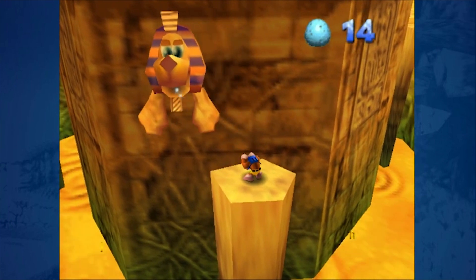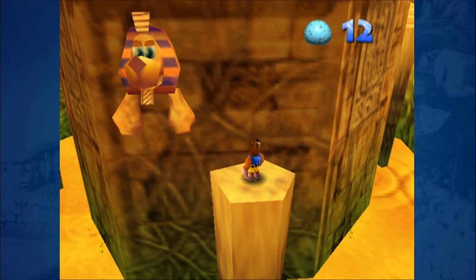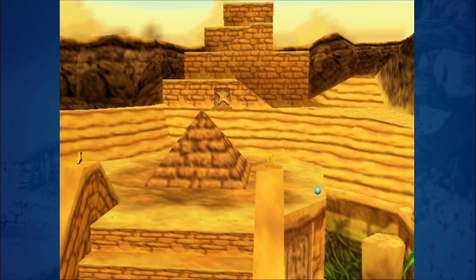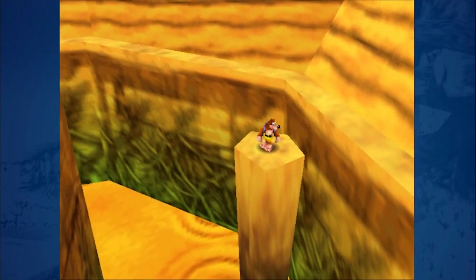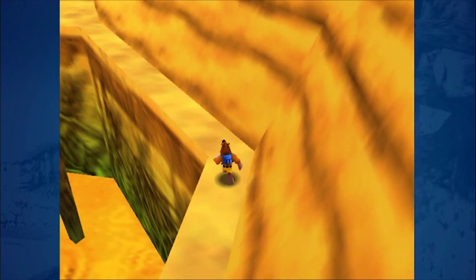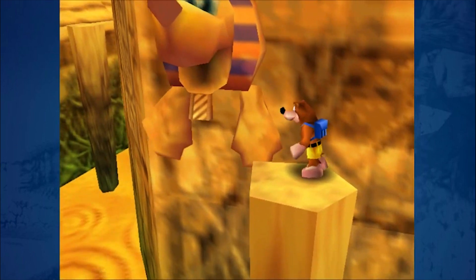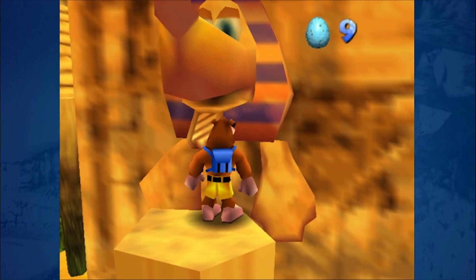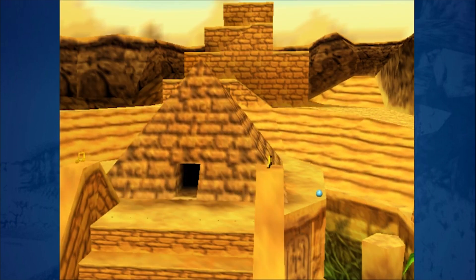Wrong one. My aim can be on point if it wants to. I believe this one's going to be really hard though — gotta move way faster. Nice, that was easier because it was close by. We did it!